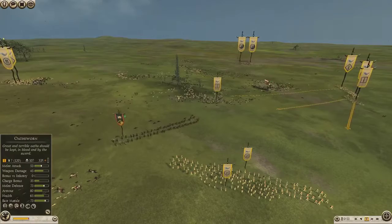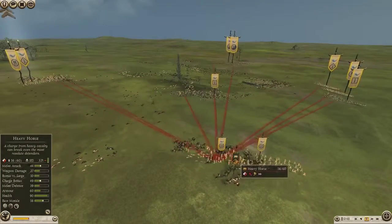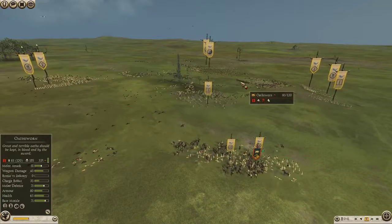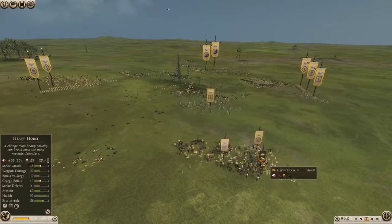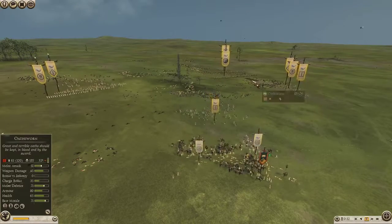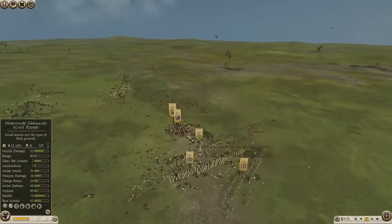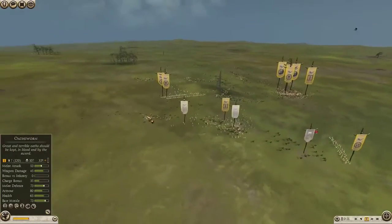90 bloody Osworn wavering and gone at 90 — sometimes the morale in this game is a bit weird. The General died and all, but they're Osworn, they've got 71 morale. And look at the Heavy Horse with 58 morale — it's still in. I understand it was getting shot and what not, but it still should last longer than the Heavy Horse because the Heavy Horse is getting shot as well. I hate that — 90 bloody Osworn, they could have sat there a bit longer and done something.